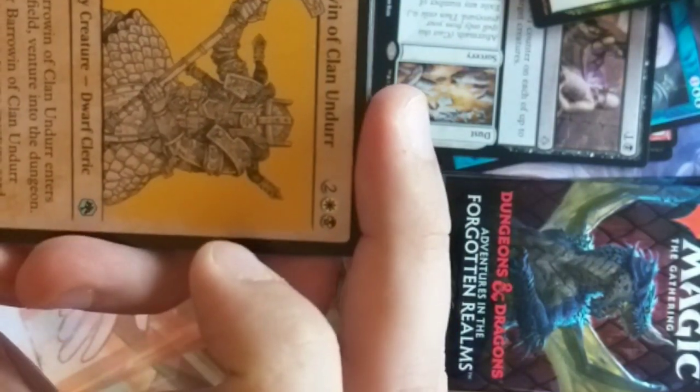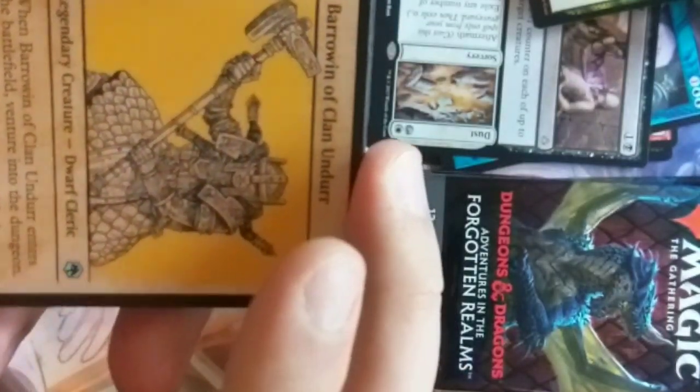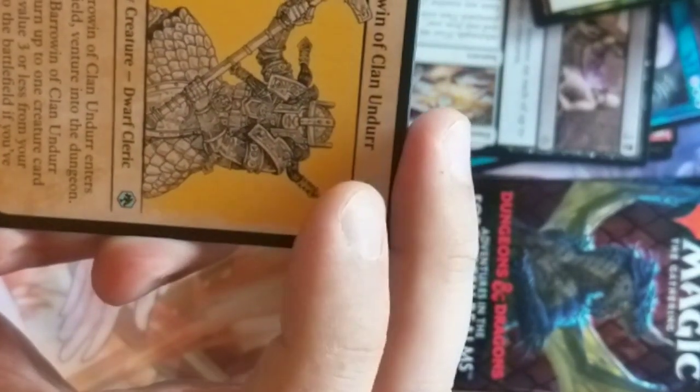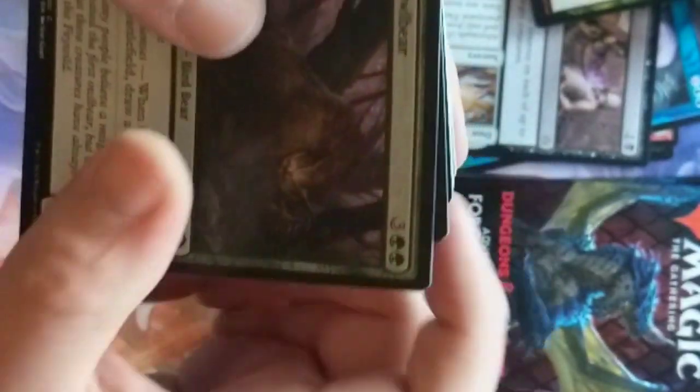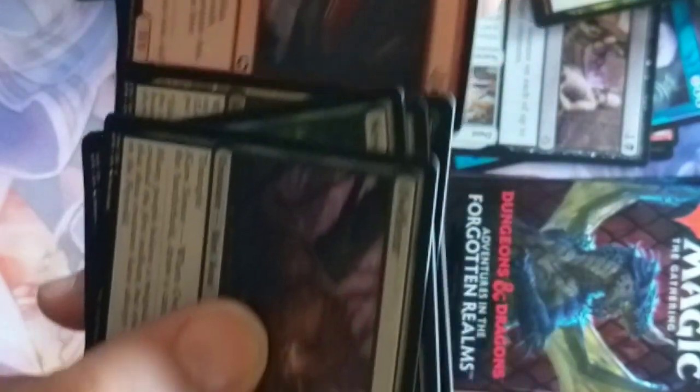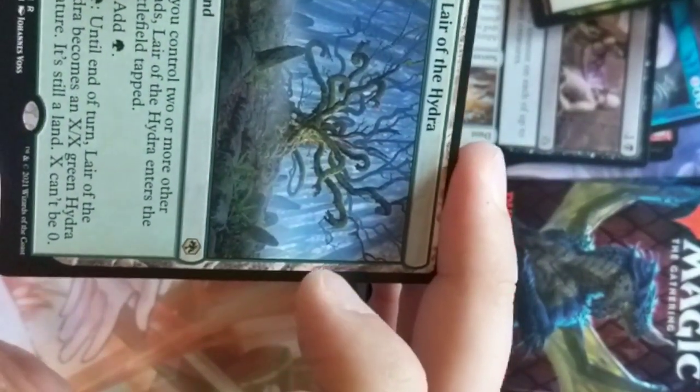We got Borrowwin — I think this is Bruenor's daughter, the dwarf I was talking about. She's a dwarf cleric. Bruenor Battlehammer. Lair of the Hydra — we got ourselves a Lair of the Hydra card. It's a man land where until end of turn it becomes an X/X green Hydra creature — still a land, can't be zero. You can make it whatever size you want. This is actually kind of bonkers.